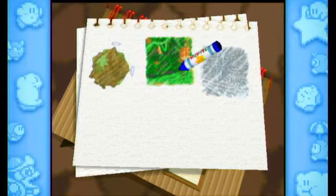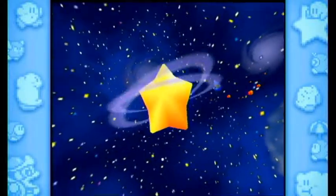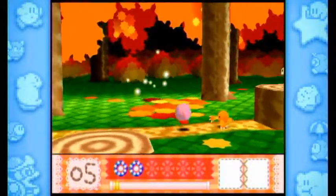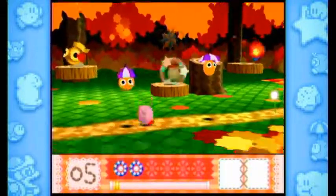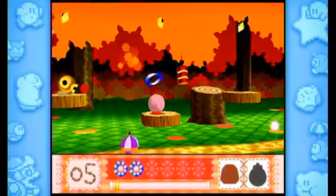If you wanted to see a new power-up sometime in this video, that's become more unlikely, because now we have to go back to Pop Star and get ourselves dynamite. The reason we need dynamite is because the next level will need dynamite in order to get a crystal shard, but you can't get dynamite in that level as far as I'm aware.